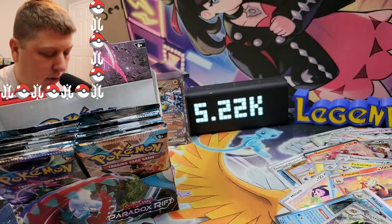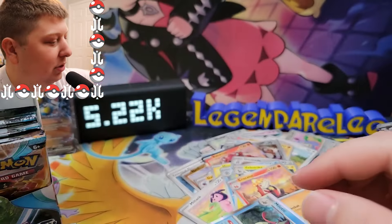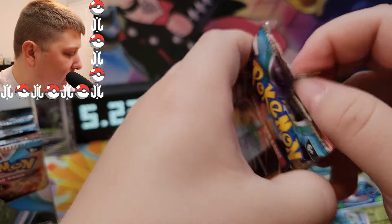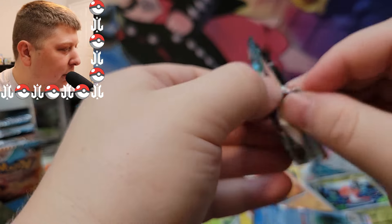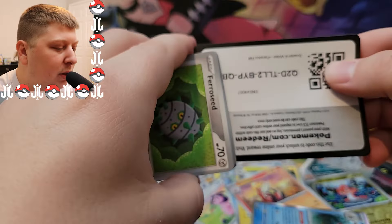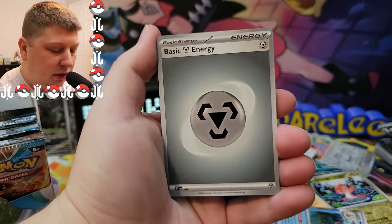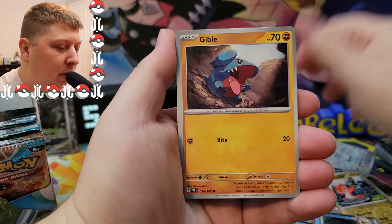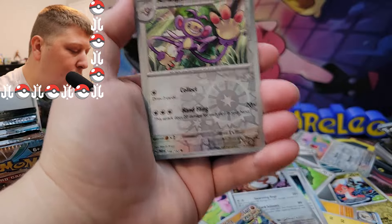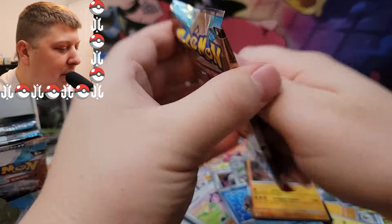We also got a Crustle Art Rare, so let's set that over to the side as well. We'll see how the rest of the opening goes — if we can determine if that's some sort of error. I don't like the reverse pattern on these Scarlet and Violet era sets. I haven't liked the reverse pattern on any sets in a long time — they're just trying too much. But who am I to tell them what to do with their company?